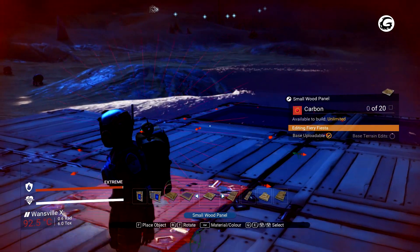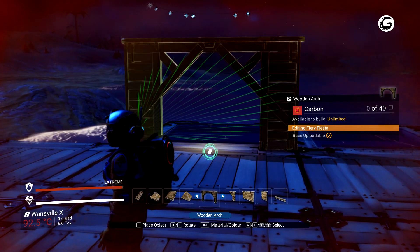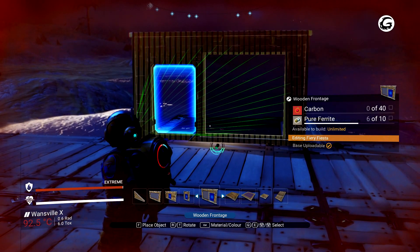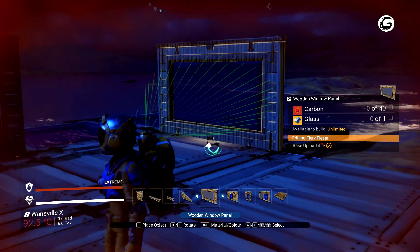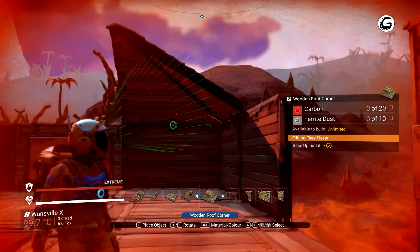No Man's Sky largely depends on resources to move forward, and building bases is no different. If you want to be prepared for your building project, it's best to stock up on various resources. Ferrite dust, magnetized ferrite, pure ferrite, chromatic metal, and carbon will all be needed to build various components. Collecting frost crystals is essential for building components with glass, while sodium is useful if you're building lights and storage containers.